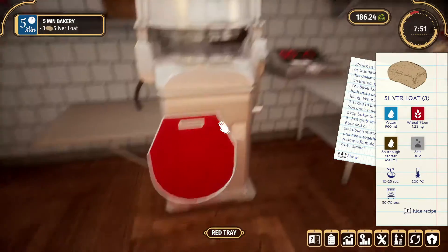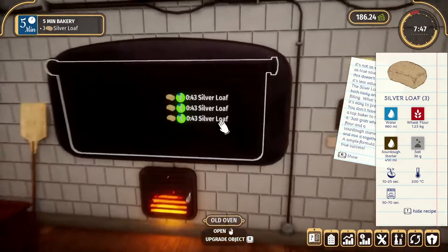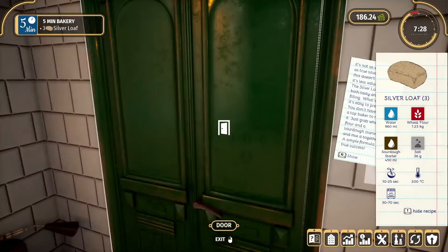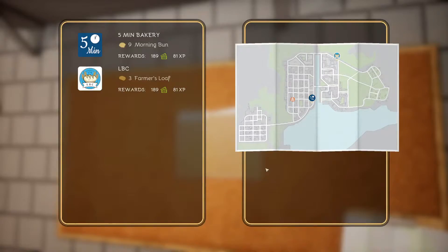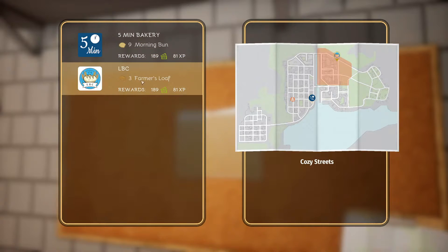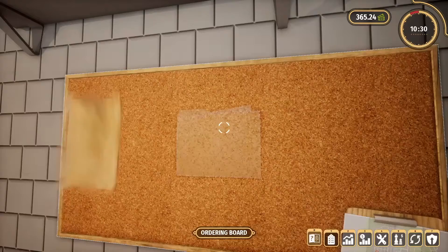I don't know what that piece of equipment is for — I guess we'll find out together. Let's do this order first and then we'll come back and play with the shapes. Let's see if we've got a recipe for the triangle things. We can do nine morning buns or three farmer's loaves. Let's do the morning buns — we haven't done those yet.